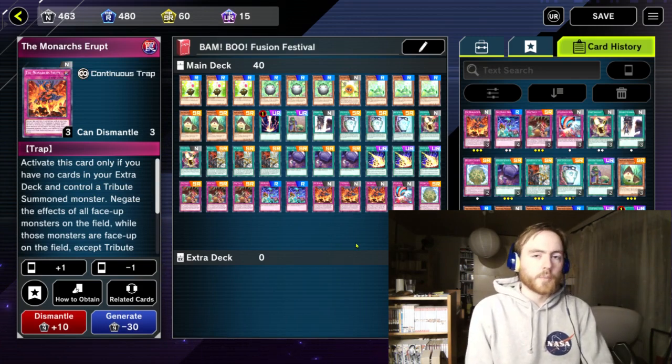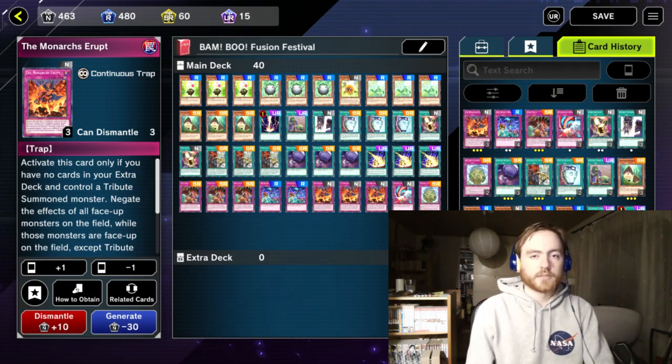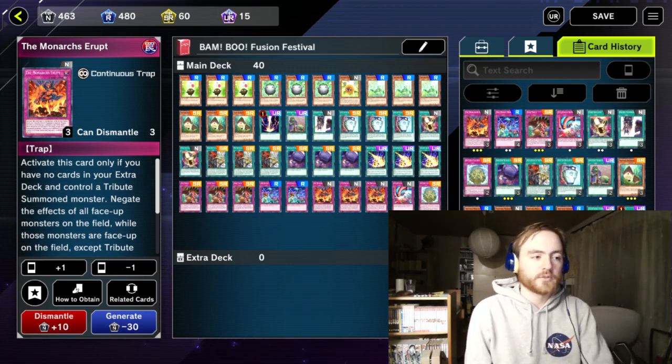Then I'm playing 3 The Monarchs Erupt. This is just a skill drain that doesn't affect your Bamboo Shoot, and because I'm playing Erupt I have no cards in my extra deck — but I don't really need my extra deck anyway.